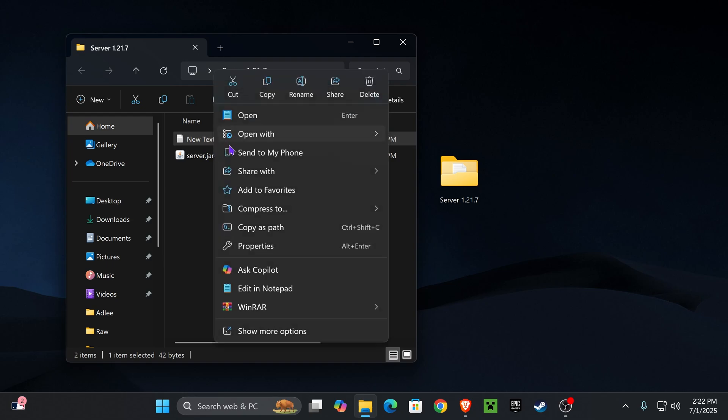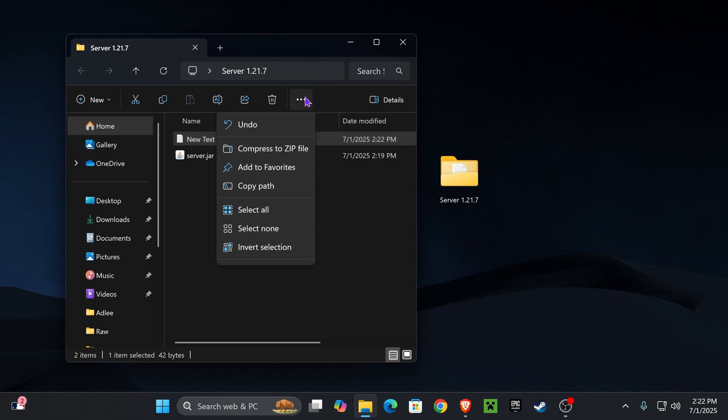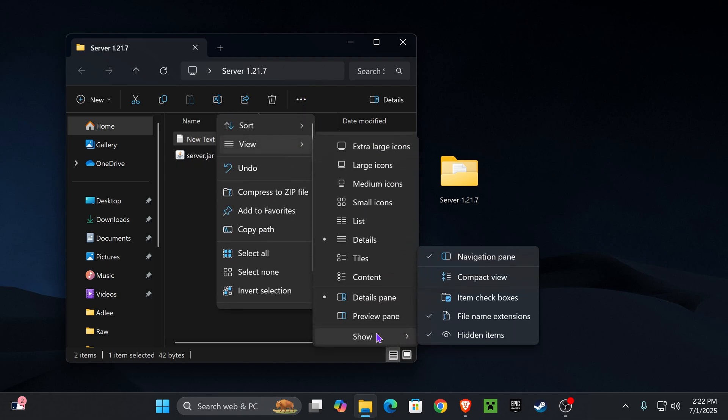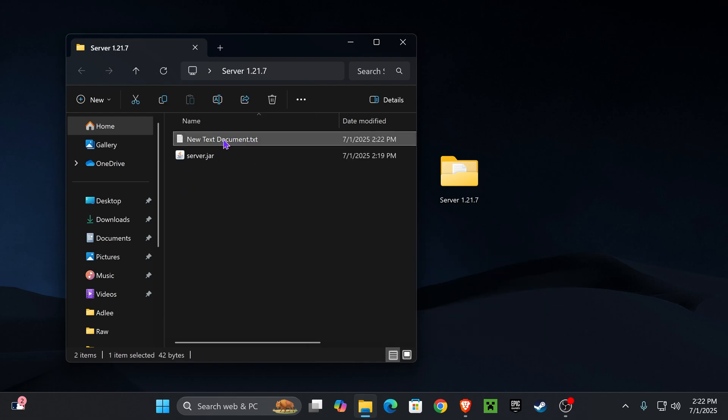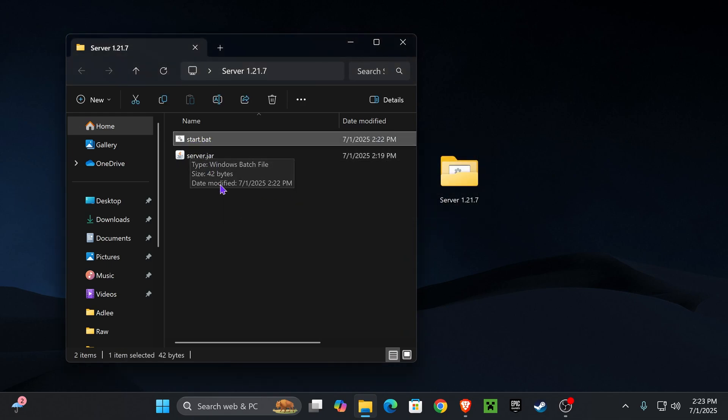Now right-click on the text document and press Rename. Before renaming, make sure file name extensions are enabled — go to View, then Show, and enable file name extensions so you can see the .txt at the end. Select the file, right-click, press Rename, and rename it to start.bat — change the txt part to bat. Click on empty space, confirm the prompt by pressing Yes, and now you have a start.bat file.